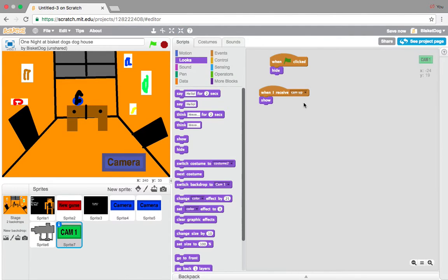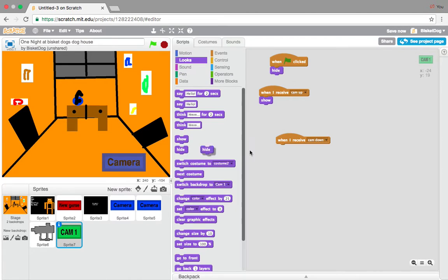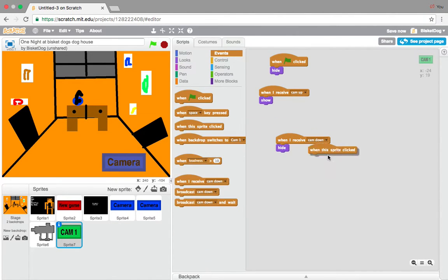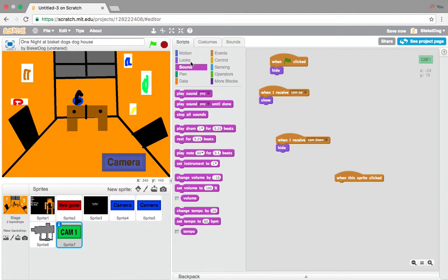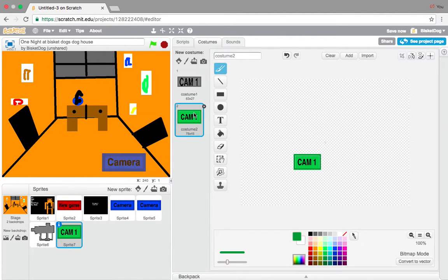What we want to do is: when I receive cam up, show. And then add when I receive cam down, hide, because we don't want it to show. And then when the sprite is clicked, we're going to go switch costume to costume 2 - and costume 2 is this.